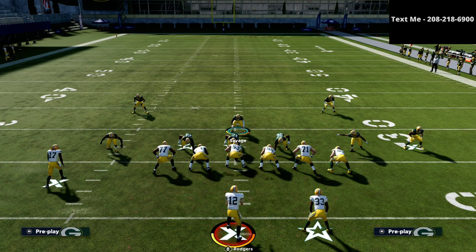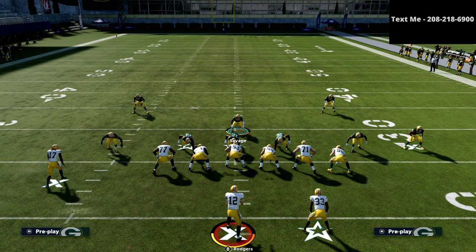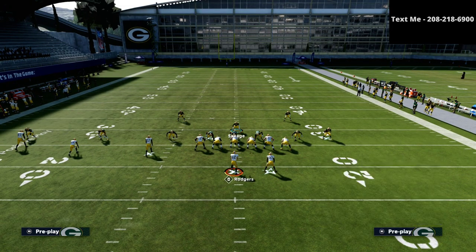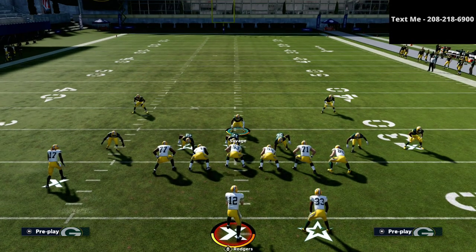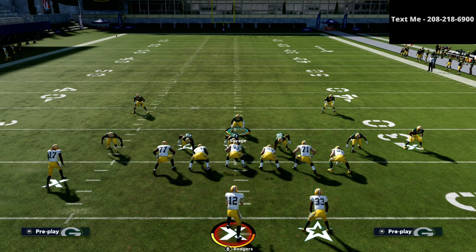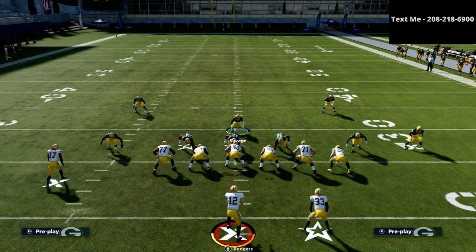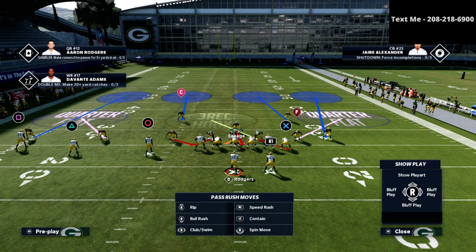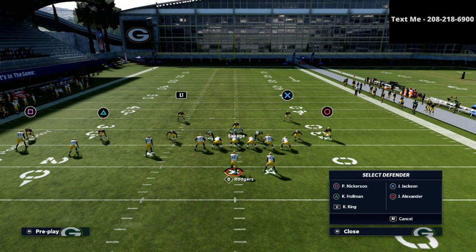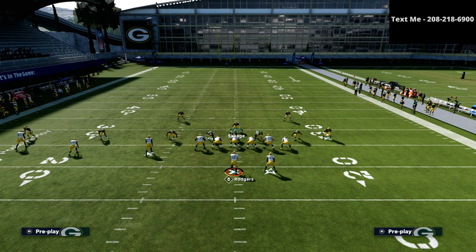The way I like to do that is I take the defensive end on the same side as the running back — that's going to be 52 right here. I'm almost always going to put him in a three-rec hook zone. This is going to help me against tight end delay fades and running back option routes. I've actually been doing a slightly different adjustment lately: I like to keep the outside quarter to the right side, but I'm going to take the safety — Jackson right here — and put him in man coverage on the circle receiver.